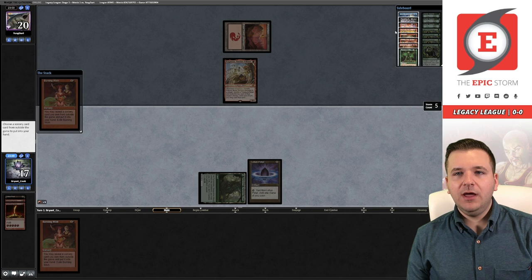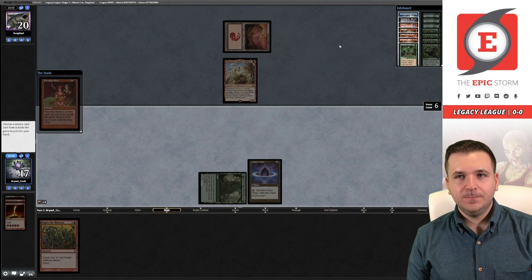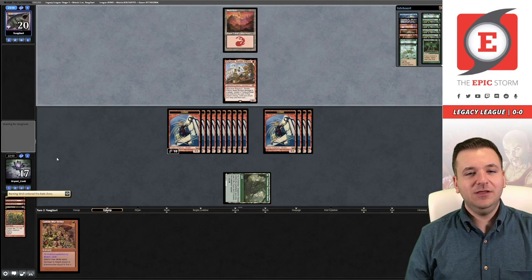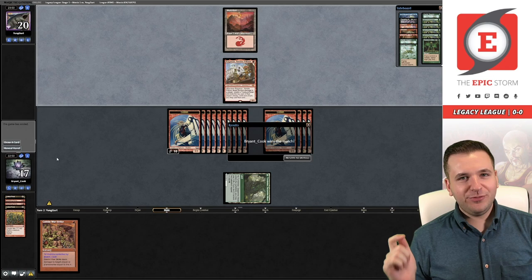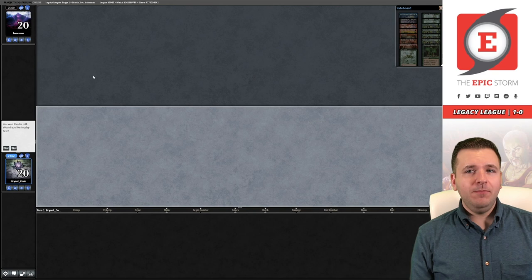I'm going to grab Empty the Warrens but I think I'm also going to grab Goblin War Strike right now — so if we top-deck a red source we just win on the next turn. Will the Timber Symbiosis not being a Shatter Skull Smashing bite me right now? I would like to see concession — yes! Match number one done in three minutes. We're going to do it under 45 — here we come.